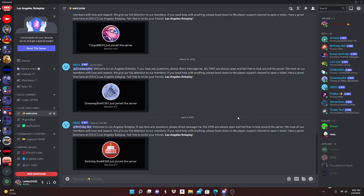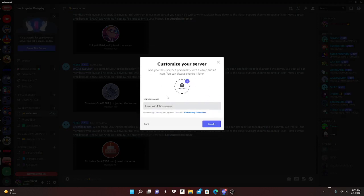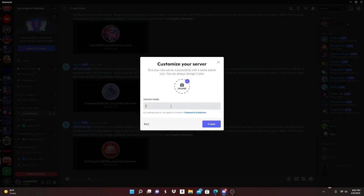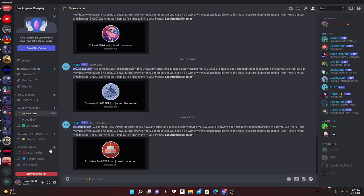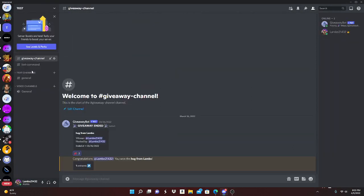So the first thing you're gonna want to do is actually create a server if you haven't already. If you have one, just give it a name and click create, but I already have one so I'm not gonna create a new one — I'm gonna go to my server.